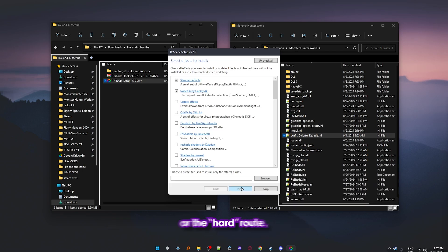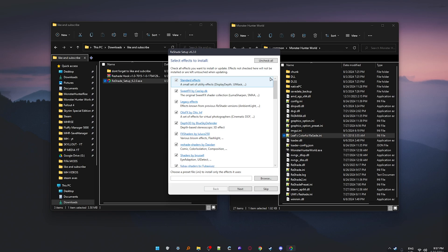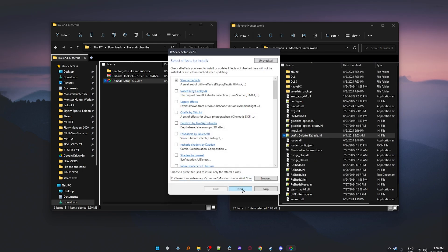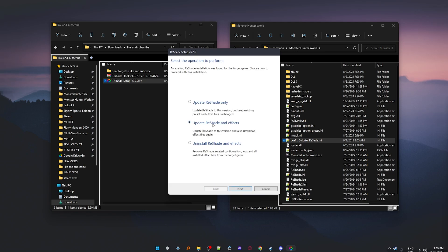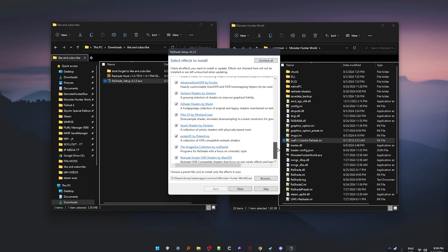Here you can go with the easy route or the hard route. If you think you're going to try out a bunch of presets before settling for one, just install all the effects — that will make sure every preset you try will work and you won't be missing any effects. I would recommend this for most of you. Alternatively, you can select the preset you want here and go next, and Reshade will only download the effects needed for that preset. Later, if you want to switch presets, you can run the installer again, click Update Reshade and Effects, and do the same steps. The easier way would be to just download all the effects.